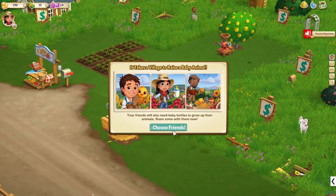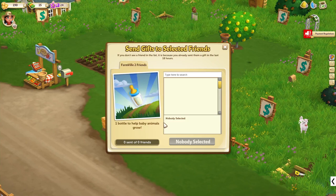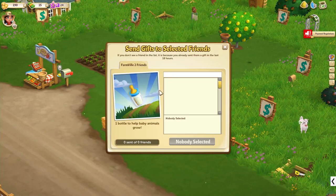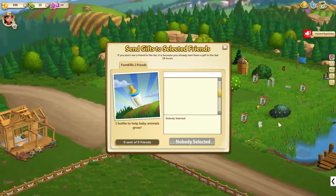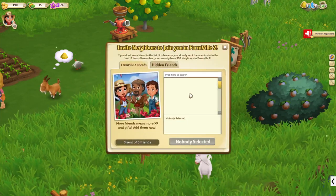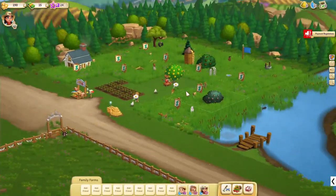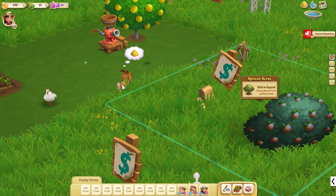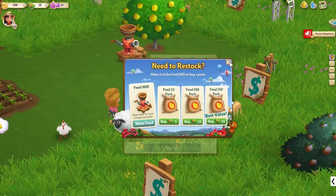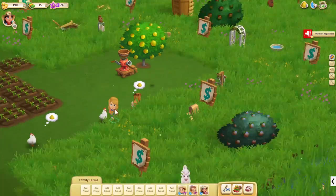Your friends will also need a baby bottle to grow up their animals — share some with them now. This game is making me kind of sad now because I don't have any friends. I really don't have any friends. That doesn't look like I will be able to get any friends. That's really sad. But can I open some more plots, perhaps?